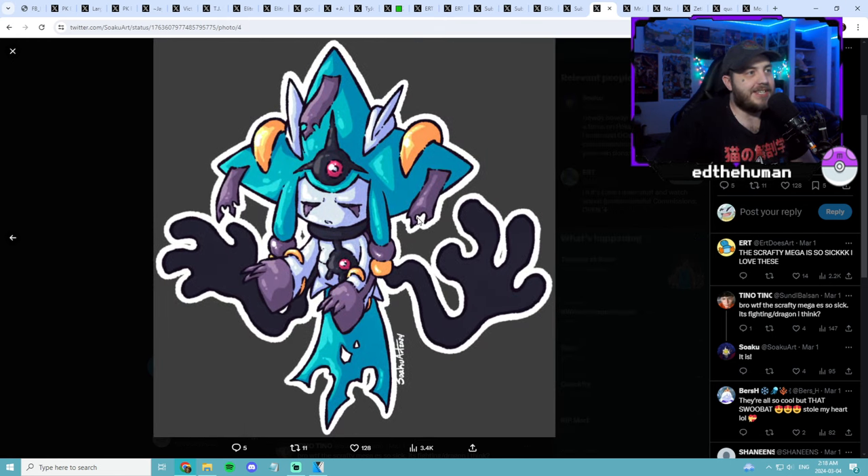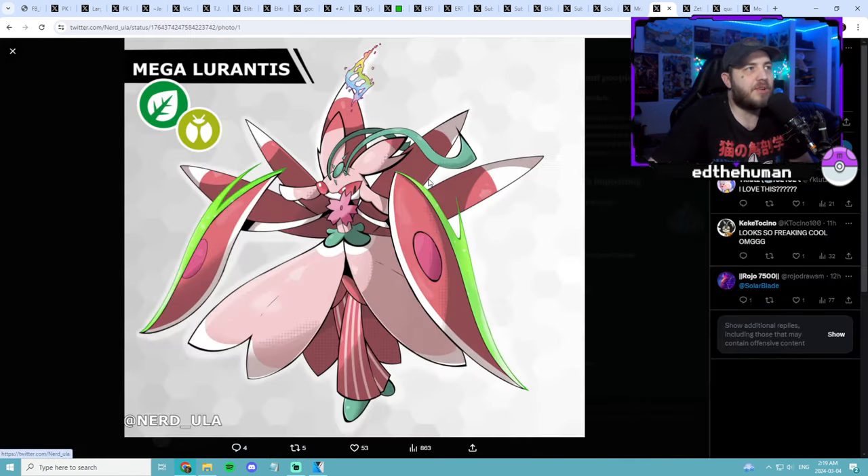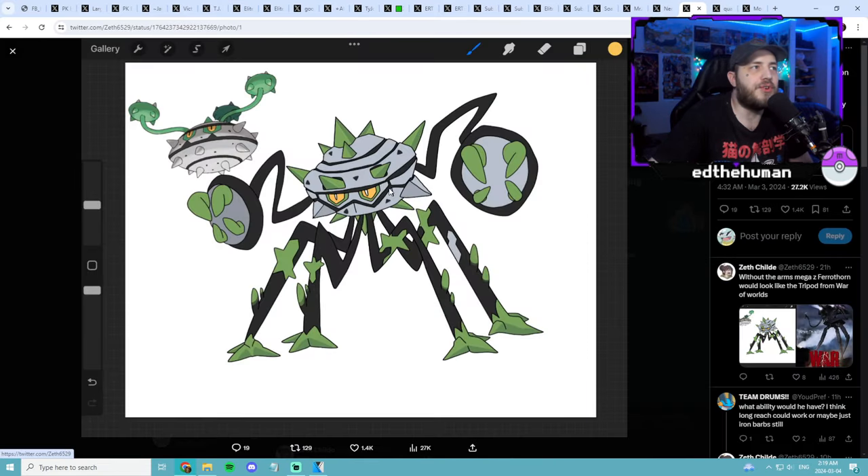Mega Jirachi is really cool — it's got like an egregious kind of look to it, so that's really nice. I really like that one. Next we got Mega Palafin — this one's really cool, it's got the cape. I'm a sucker for capes, I love capes, so the water cape — I really like this one too. Mega Lurantis — Lurantis is pretty cool, I like how it's got the big flowing capes and stuff going on, so that's pretty sick. Ferrothorn has always been a Pokémon I really like, so this one I really do like — he's just a big spider guy now, all of his vine legs are now legs, and yeah, that would be pretty sick.